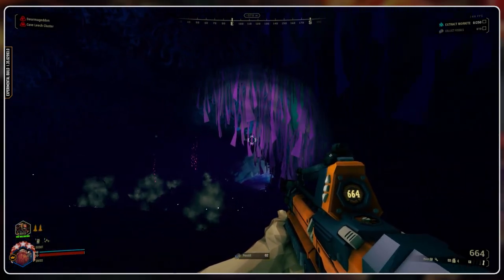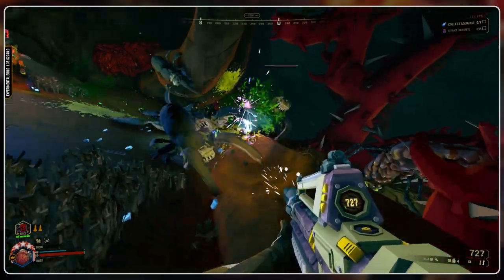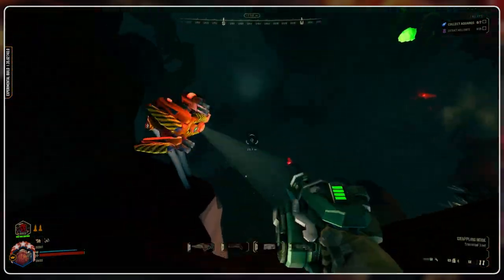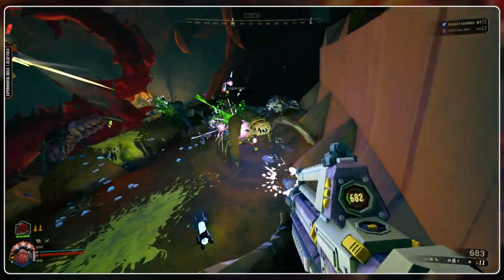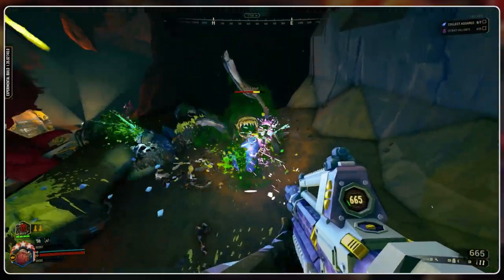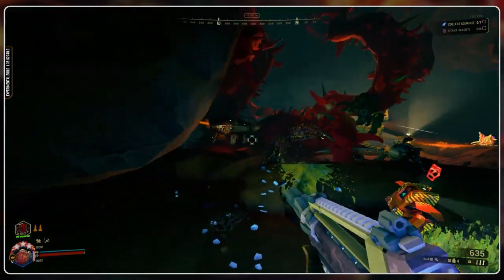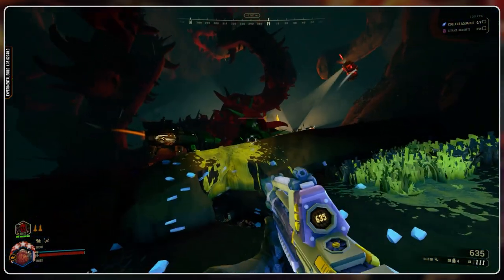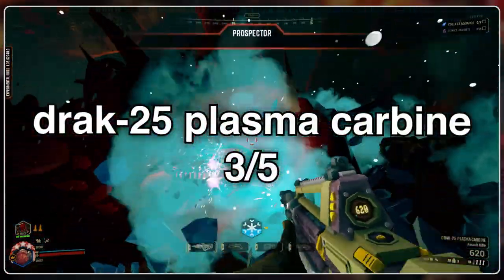I'm sorry to anyone dealing with this in multiplayer. Best of luck to those brave souls. Overall, the plasma carbine is a decent gun, but definitely my least favorite of the four. It feels right, and it's very impactful and satisfying, but compared to the other weapons, it's the least exciting. Pair that with some underwhelming overclocks, and I'm just not feeling this one as much. I don't hate it by any means, and I'll still pick it up every so often, but the M1000 still has me hooked. I give the Drak 25 Plasma Carbine a 3 out of 5 funny dwarf.